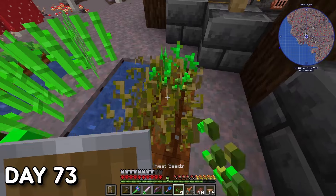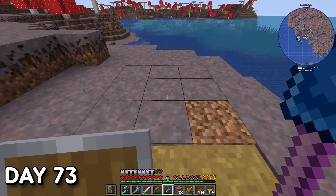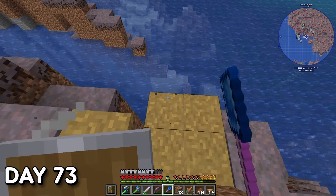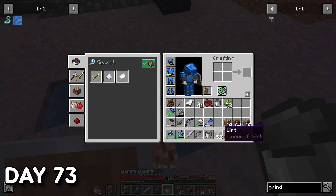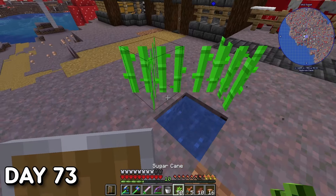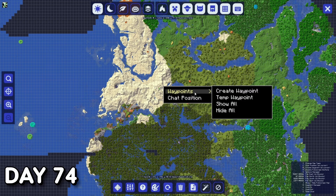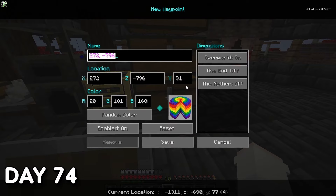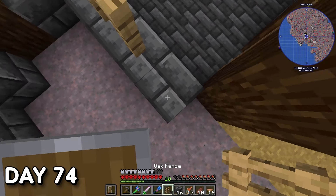Day 73. I did some garden work around the base — cleared out my farms, made a path down to the edge of the island for fishing, and spent the rest of the day fishing. I also set up a new sugarcane farm using a specific water placement technique to maximize growth. Day 74. I finally started setting waypoints for structures I'd found on my map — turns out I had three ocean monuments so far. I made some additions to my house, trying to connect it to my portal in one cohesive build.